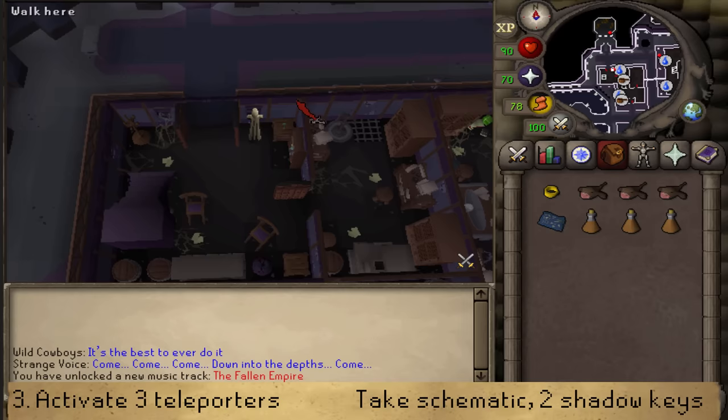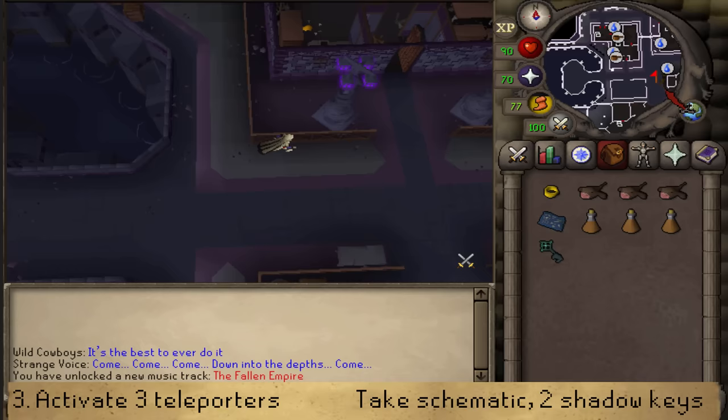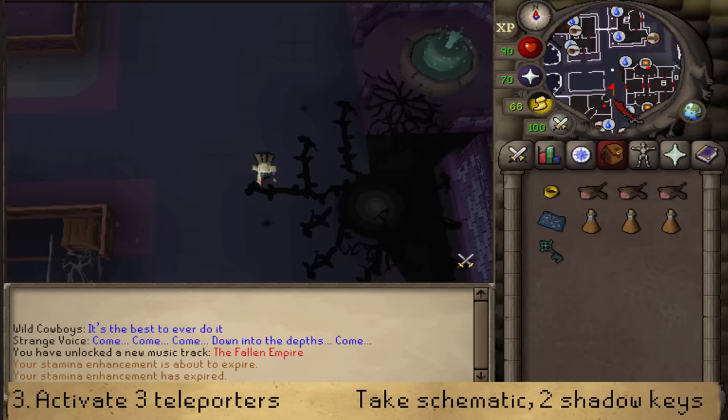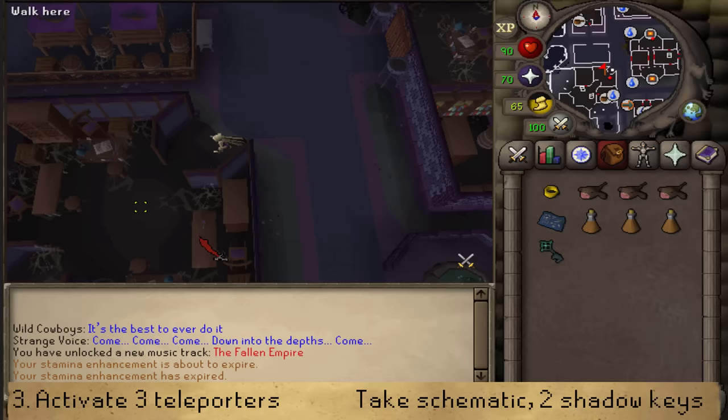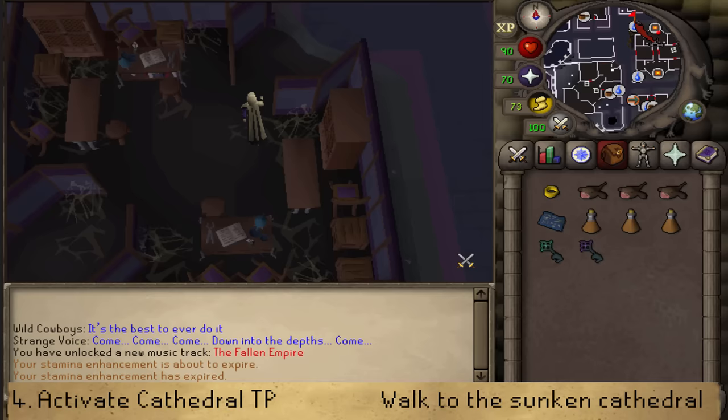Go back South, then a little East to the water sign, and from there go South. Just Southwest, find a house with a diagonal entrance. Enter that building and pick up another key just East of the entrance. We are now done scavenging, so let's return to the teleporter.